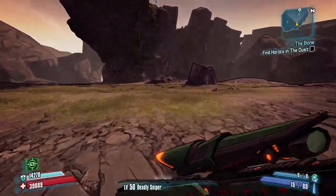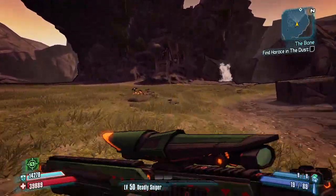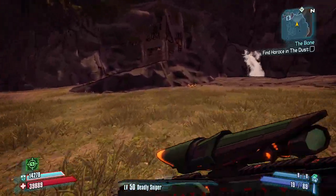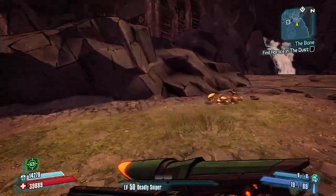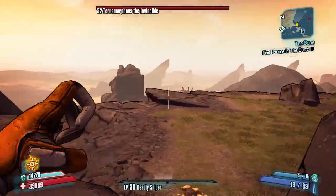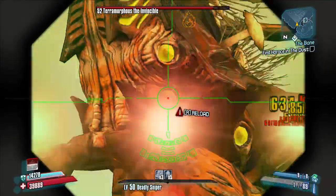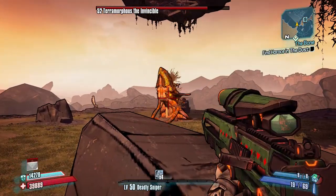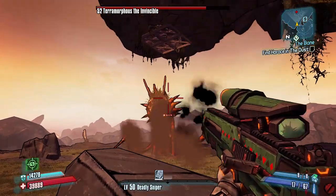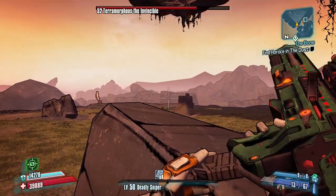What you want to do is quickly run over to this rock. As long as you hide behind this rock, it gives you cover from about three-fourths of the entire map. However, you're not completely safe — he can still hit you with giant flying rocks, and he can still hit you if he spawns right next to you and melees you. Stay a little bit down, because if you back up too far he can still hit you with projectiles. You can see he threw a projectile at me, but because I was behind this rock it got blocked, which is really nice.